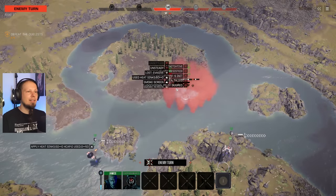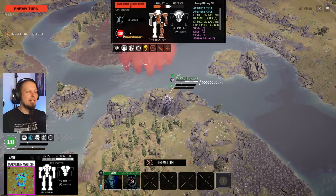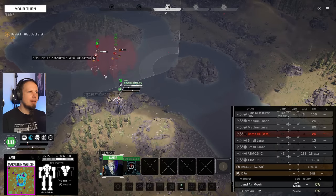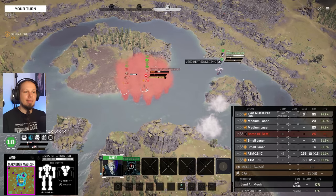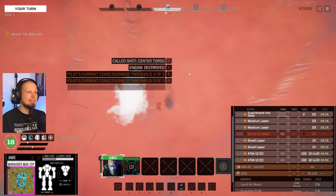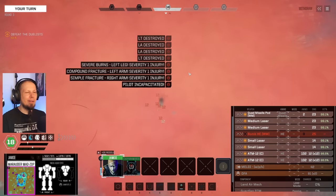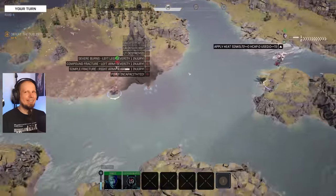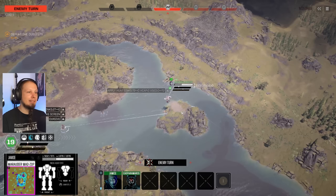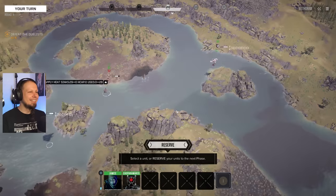He now has very low initiative — down to 12 — which means our Marauder can just fly in and finish the job, no big deal. We go for center torso — did I have to go alpha? No, and we don't care. Got a pulse — you're outflanked, buddy.